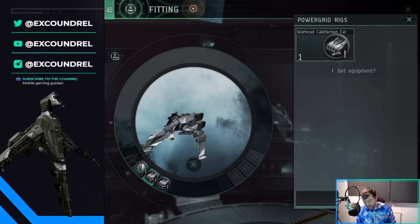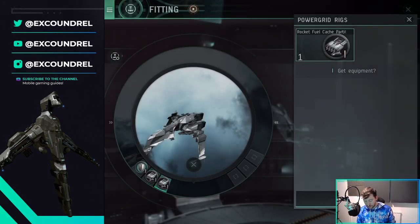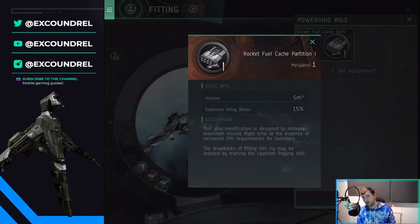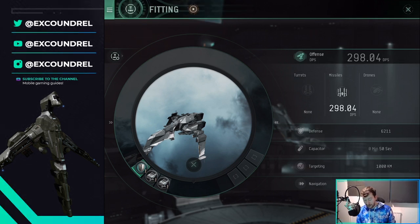I'm running a Warhead Calefaction Catalyst, which helps increase missile damage. I'm also running a Rocket Fuel Cache Partition. You could instead run the one that increases reload speed, which will massively increase your DPS with heavy weapons — but I couldn't afford it. I will eventually replace my Rocket Fuel Cache Partition and probably the Anti-Explosive Screen too, replacing that with the reload speed rigging, which will give me a really good missile boat for PVE ratting in Null Sec.